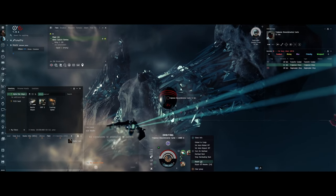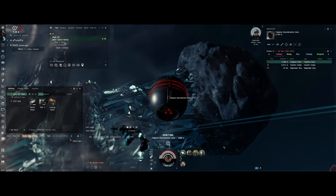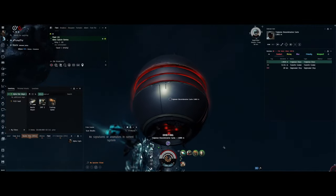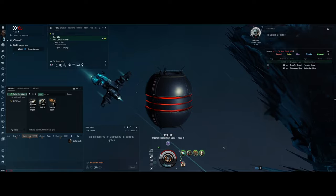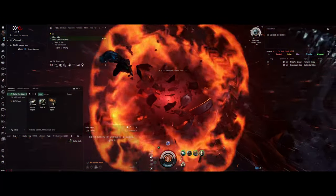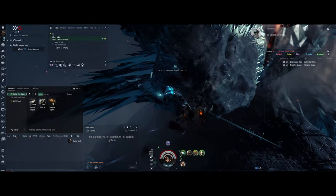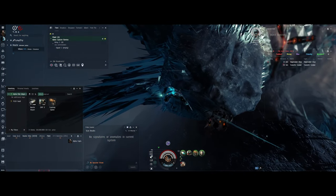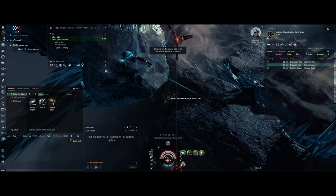Maybe there should be a little exit — hey, I'm stuck, I can't kill it. And the game knows I can't kill it, right? Because it's tanking me and I'm tanking it. But that doesn't exist, because this is EVE Online. And when it's your time to die, you just got to suck it up and die.